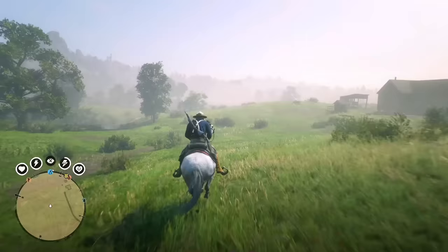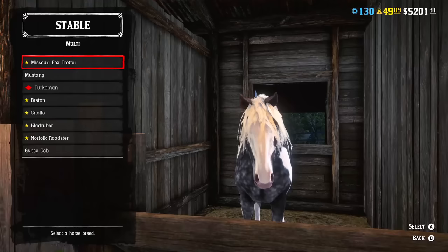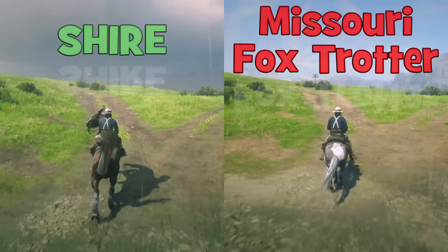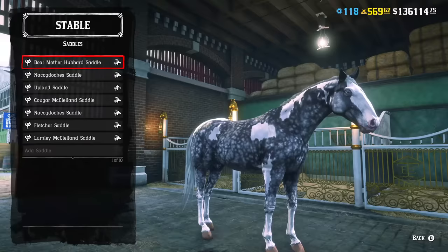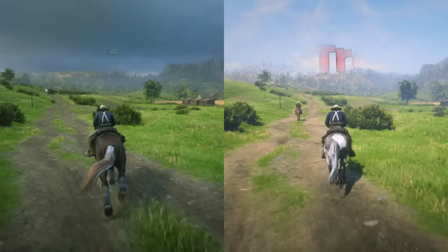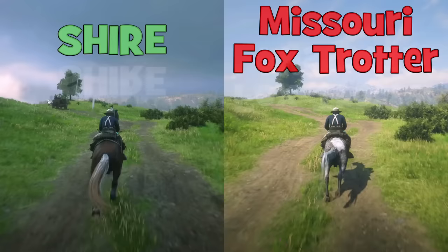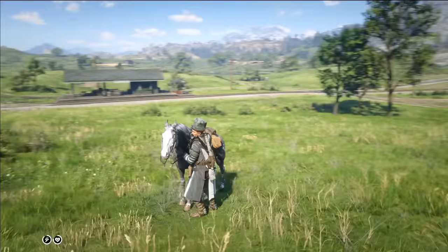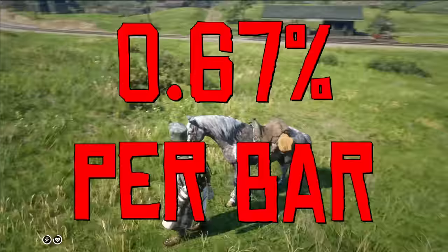A lot of players believe speed is the most important parameter. It really looks like a horse with 7 bars in speed should be much faster than one with only 3 bars. But take a look at this test. On both horses I used the Nacogdoches Saddle which adds 3 bars of speed. Both horses have maximum bonding level and we're riding from Emerald Ranch to Valentine — a relatively straight road with minimum obstacles. The Missouri Fox Trotter, with 10 bars in speed, finished in around 1 minute 45 seconds, and the Shire finished only 2.8 seconds later.